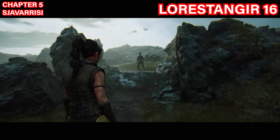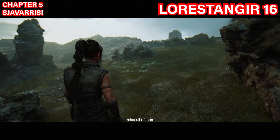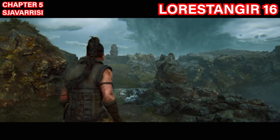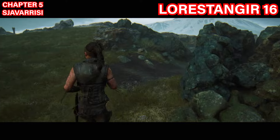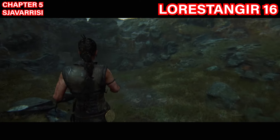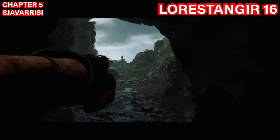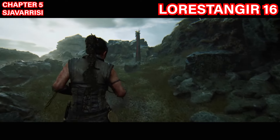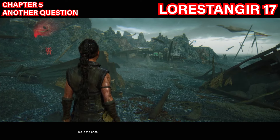The sixteenth Lorestangir is in chapter five in the Samasi area — it takes quite a while to reach. For reference, come to the open area with a middle rock and a ledge between two boulders. You should be able to see the Lorestangir from here. Take a right, follow the path to a tunnel, go underneath it, and the Lorestangir will be right ahead. Focus on it to get the symbol.